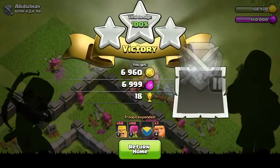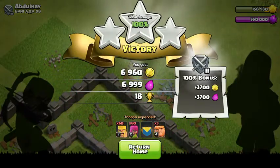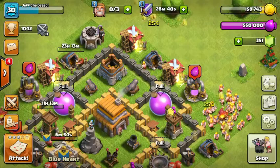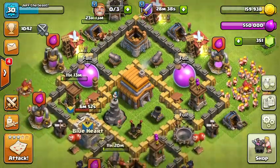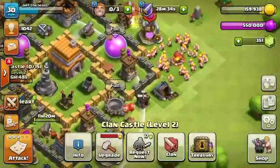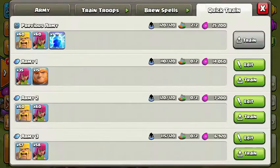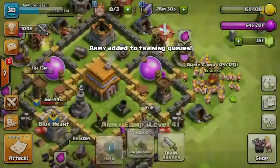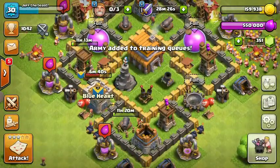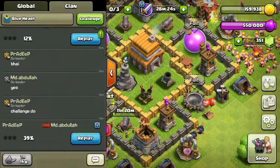One more - and even if I get two star in the next raid, which is unlikely because it's barch - it's usually one stars or three stars with barch - but if I get two star or three star then I'll be getting that elite bonus again, which would be super nice. The treasury has actually gone up a bit, I don't know why. So we're going to try up another army and that's the end of the video really guys.